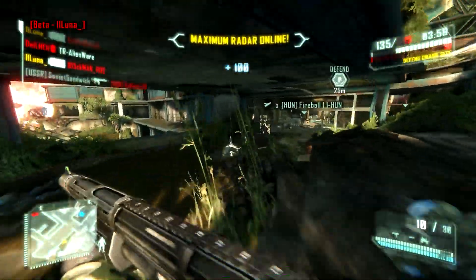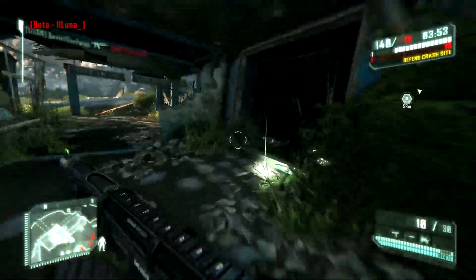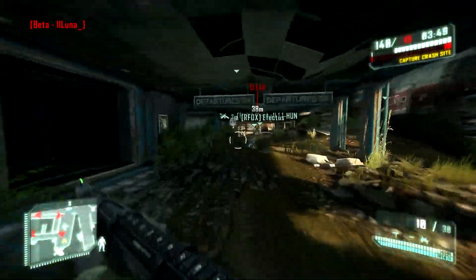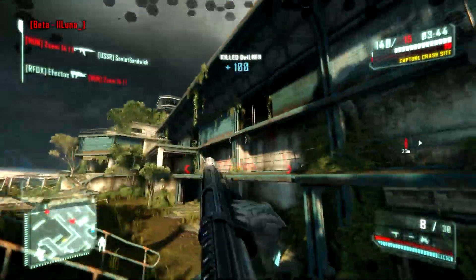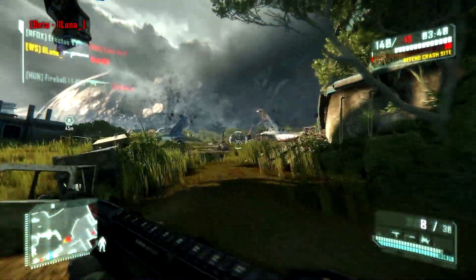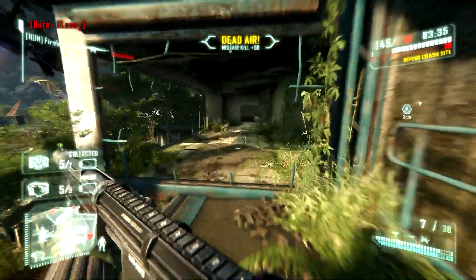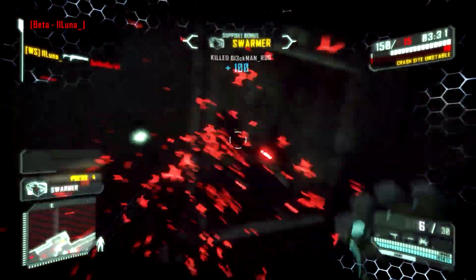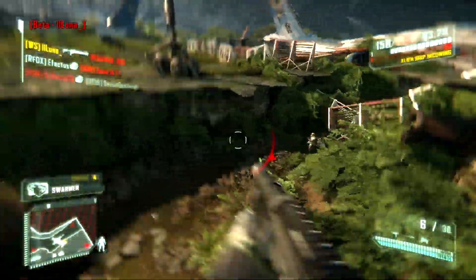Even if an enemy is practically in your face and you drop an X-PAC explosion or Swarmer rockets at your feet, it's going to kill the enemy but not kill you — and I think that's a bit unfair. These weapons are meant for long-range engagements; the proper way to use a Swarmer is from high ground overlooking Crash Site. Being able to create a massive explosion at your feet without committing suicide is unfair to other players.